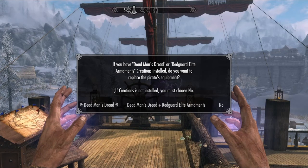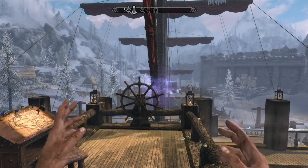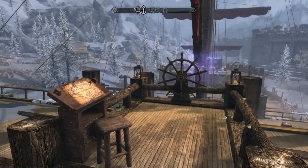If you have the Dead Man's Dread or Redguard Elite Ornaments creation installed, it asks whether you want to replace the pirates' equipment. If you don't have the creations installed, you must choose no. I don't have them so I'll select no, but if you have one or both of those creations and want to replace the pirate equipment, you can select that option.